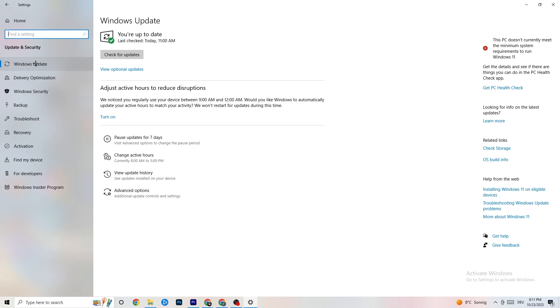Go back to the main Settings page and click 'Update & Security,' then 'Windows Update.' Check that you're on the latest version of Windows. I strongly recommend keeping Windows updated, as this improves your system's performance and can resolve many issues including crashing. Check for updates and install the latest Windows version.